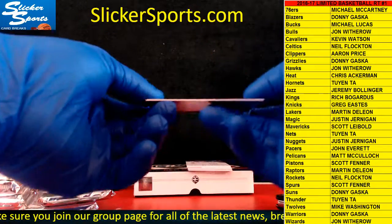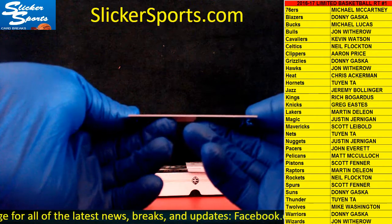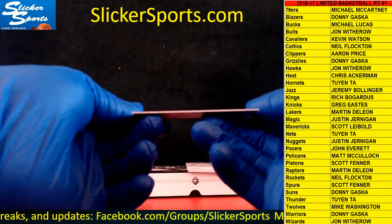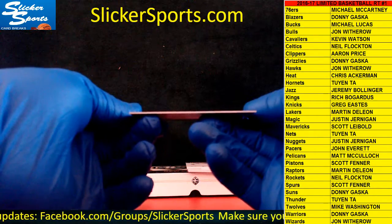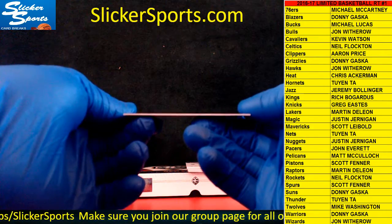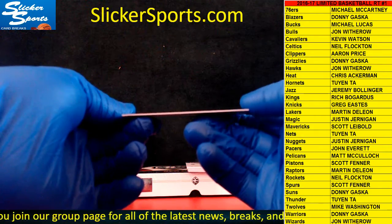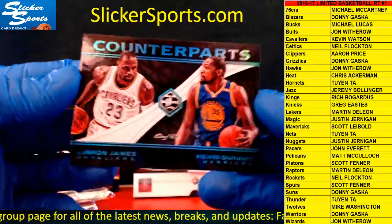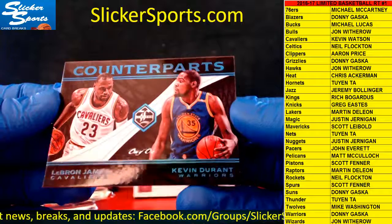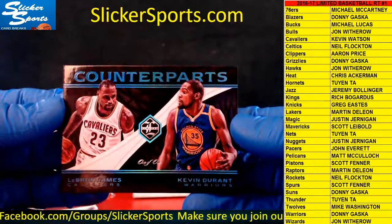Next up we have a Counterparts card and it is a one of one — and it is ridiculous. One of one Counterparts. This is going to be a random between the Cleveland Cavaliers, which is Kevin Watson, and the Warriors, which is Donny Gasca. Check it out guys — LeBron James, Kevin Durant, one of one Counterparts. Wow, nice hit there.